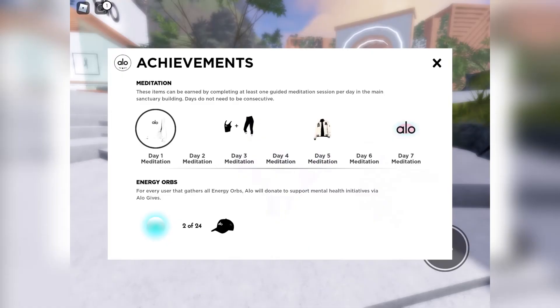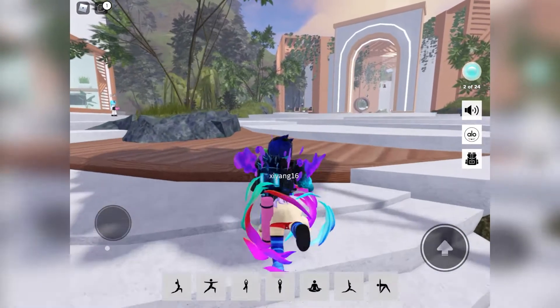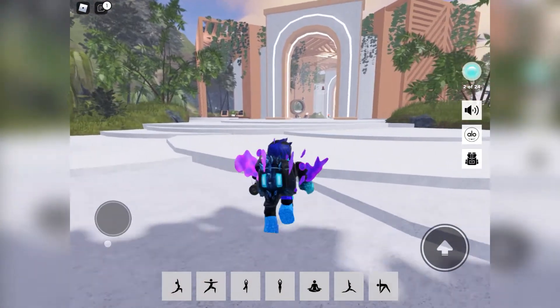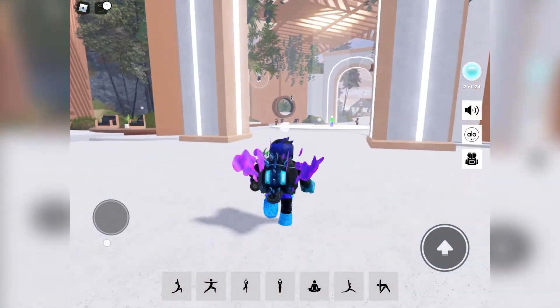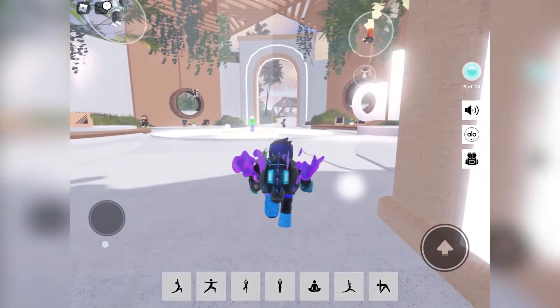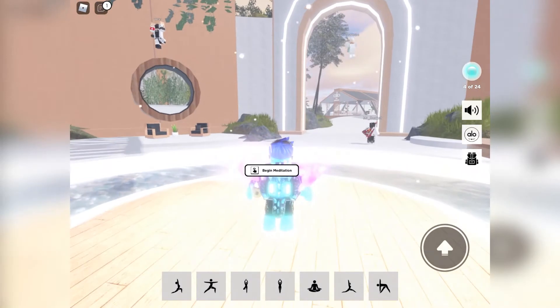Now there are another four items remaining to get, and to get these you need to do meditation on seven different days. Follow where I'm going now and do a minute of guided meditation as it says to claim the day one item.